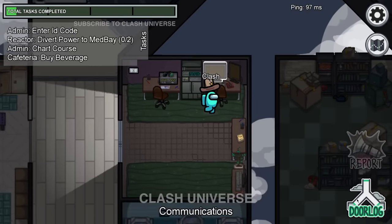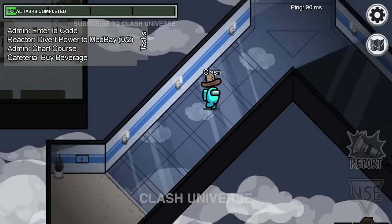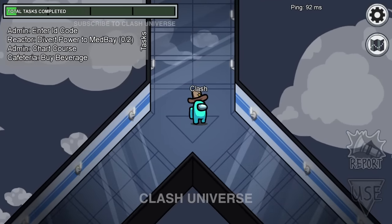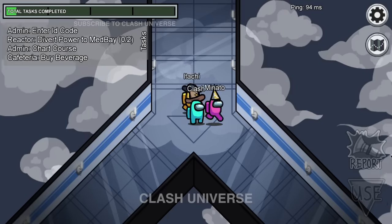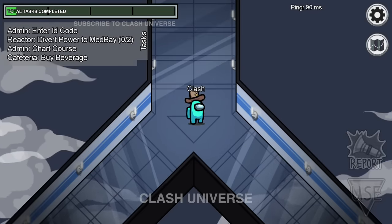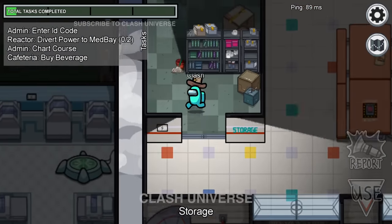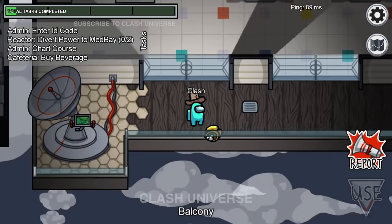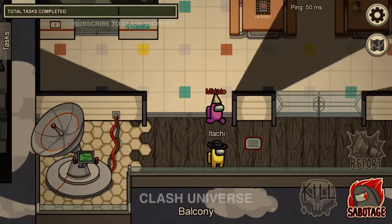Using the door logs to find the imposter is too difficult. Instead, just stand at the center of the Y and remember who went towards which side. Suppose yellow and pink went towards the bottom right side — wait for them to return. If they both don't return, go and check what happened. If you find a body, you know who the imposter is, because one of them finished the other and vented out.